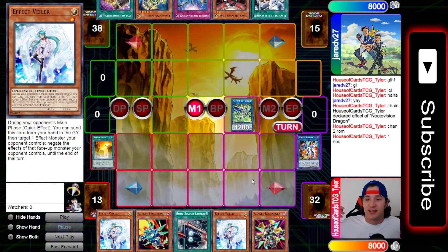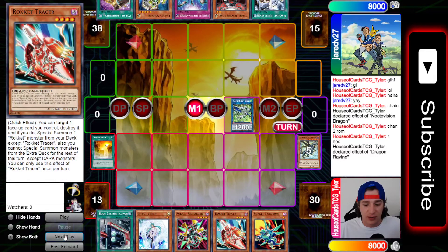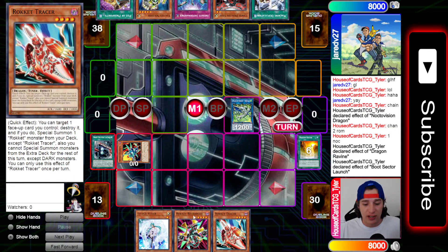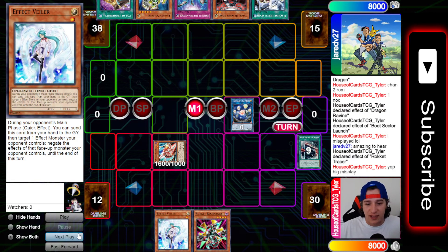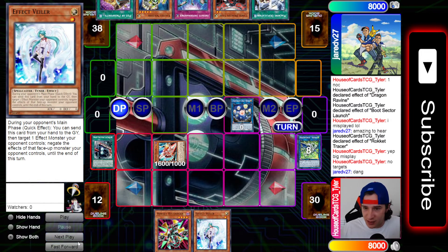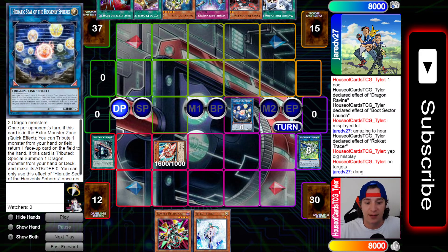I hadn't had my coffee yet, my six-year-old was probably asking me for breakfast and I'm playing Dueling Book. I pitch a Valer - I should have pitched a Recharger, that's my fault. I go search the Reach Tracer and then activate Boot Sector Launch effect, summon out. Here I misplayed again because instead of bringing out Tracer and Recharger, I brought out Synchron first. Then I go for Seal, activate Tracer effect to pop Boot, then I realize I don't even have a target because I only play two Tracers. Completely botched my first turn.